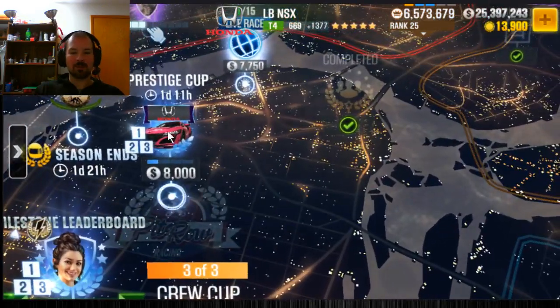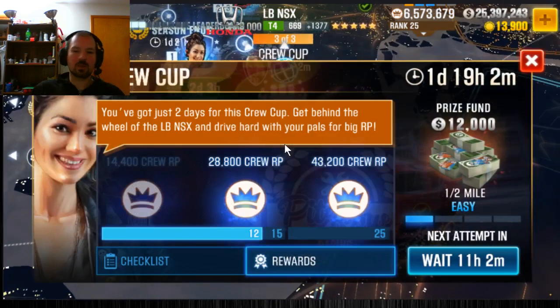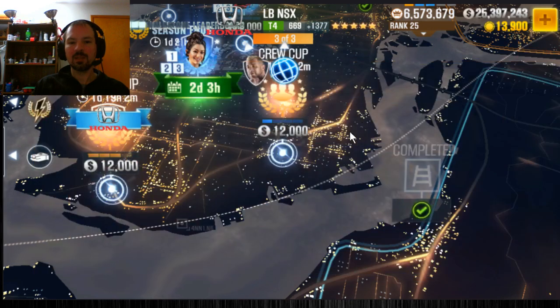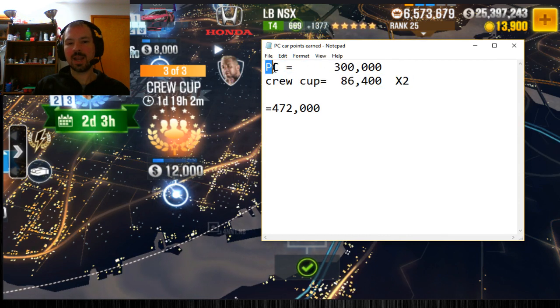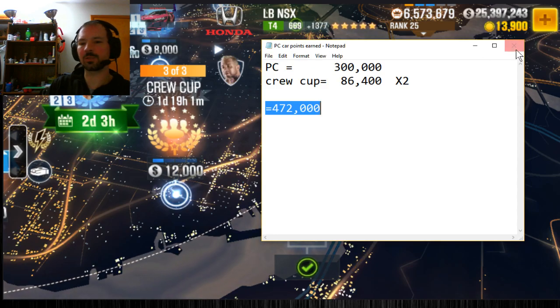Then there's the Prestige Cup itself. If you do all 30 races, you're going to get 300,000 respect points. There are also Crew Cups — two per season — that require either this season's car or last season's Prestige Cup car. For example, this one requires the LBNSX and you can see the respect points you'll earn. If everybody in your crew wins 25 of those races, you collect all that RP. Beating both Crew Cups and completing the Prestige Cup adds up to 472,000 respect points total.